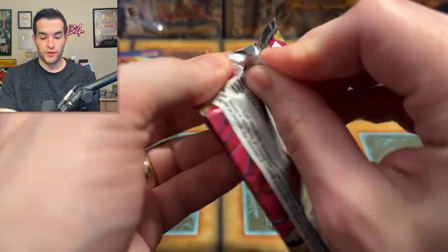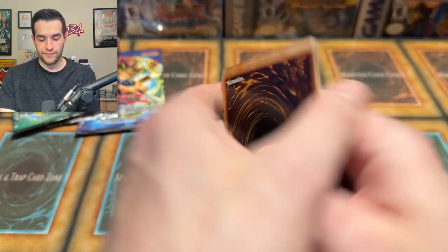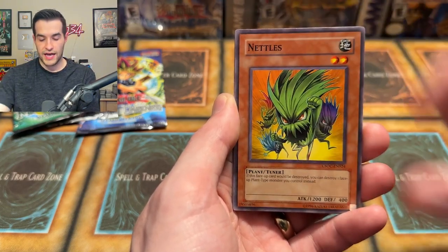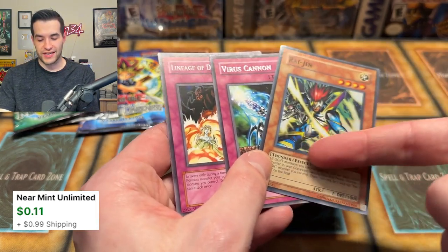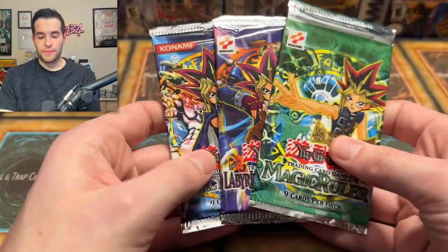If we do in fact pull that Ghost Rare, that would be insane. I've never pulled a Black Rose Ghost Rare. Synchro Strike, Nettles, and a Raging Super Rare — so it changes over based on what set you're in. Raging Super — we will take that all day. Last three packs — send some luck in the comments, guys.